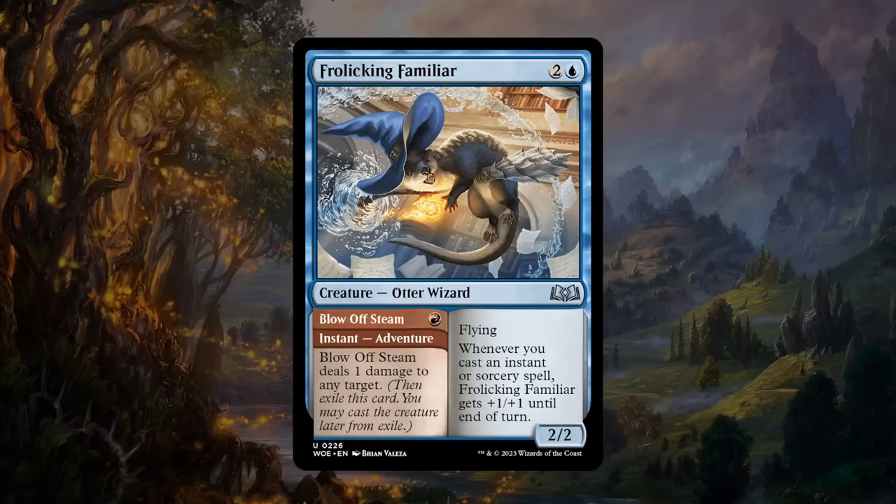Next is the Frolicking Familiar — two and a blue for a 2/2 otter wizard at uncommon with flying. Whenever you cast an instant or sorcery spell, it gets +1/+1 until end of turn — pseudo-prowess without triggering off enchantments. The adventure Blow Off Steam is a single red instant dealing one damage to any target — brutal since it kills one-toughness creatures for one mana. Playing the adventure and then still dropping a 2/2 flyer with pseudo-prowess is great. Good in multiples too since you can pump up other familiars with the adventure. Gets a B for sure.